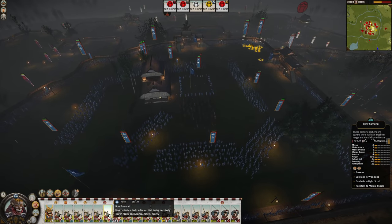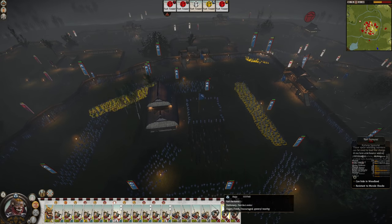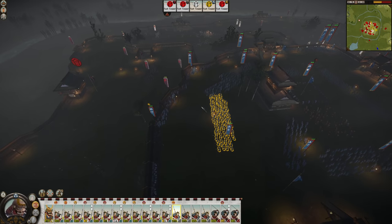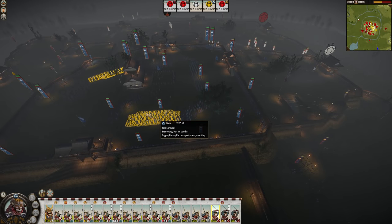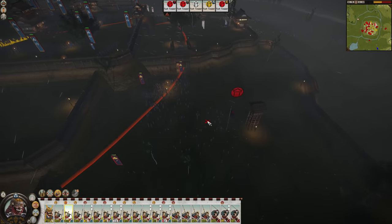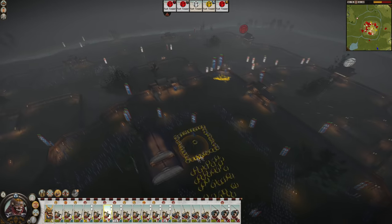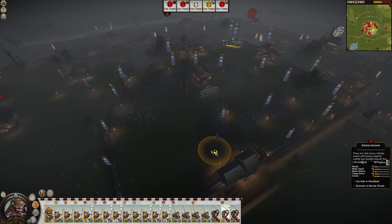Stand and Fight makes the bow samurai 8 melee attack, and katana samurai are 14, but without the buff the bow samurai would be better than the yari samurai or at least equal. You can see lots of units just standing around doing nothing, which is letting me shoot them — we have a stupendous amount of archers, so it's not entirely fair. This Katana Samurai is taking a bit of a beating already.